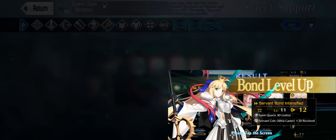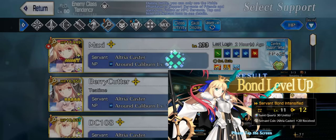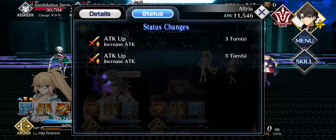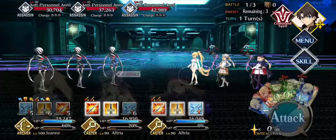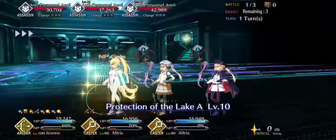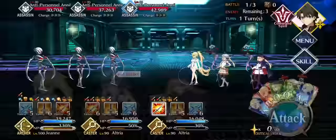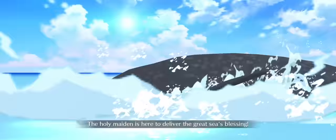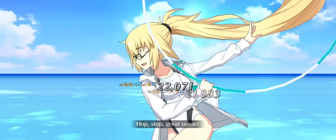First things first — yes, bonds above the 10th mark are expensive time-wise, but they are rewarding. 1 million bond for 30 quartz is as good as 10 five-star servants each getting a regular bond up, and every one of them would consume only 100k each, but they normally cost about 300k. So having a full team over bond 10 farming together is a massive profit in the making.